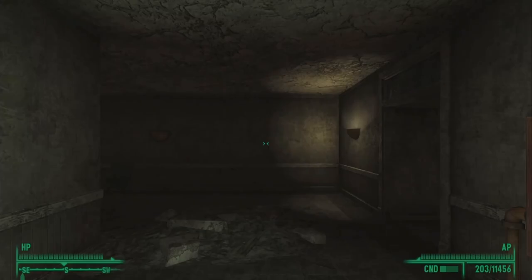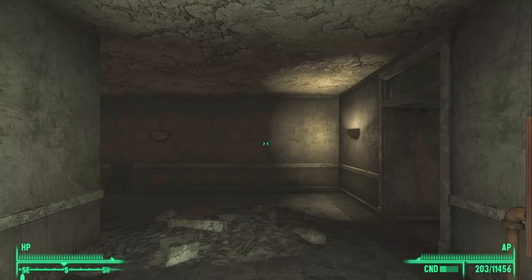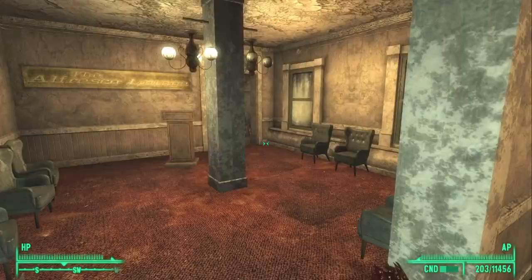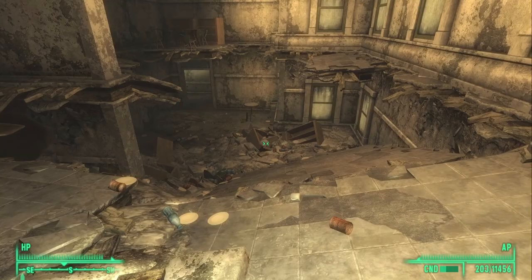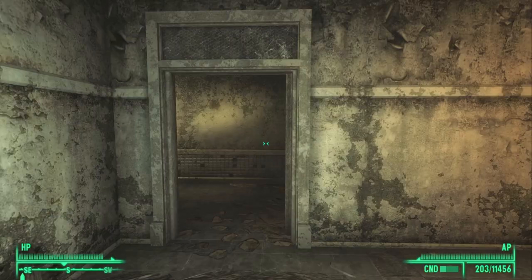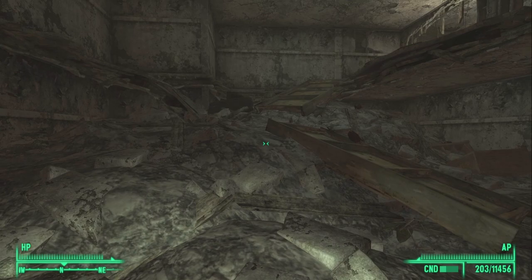The elevator will take you to the restaurant. Go ahead and use it. Once you arrive at the restaurant level, look to your west and go through this door and follow it through. There are a number of mutants and centaurs around, so this is a heavily populated area — it's important that you are well equipped. When you get to the area where the floor has completely caved in, go down it and through this door, which will allow you to emerge at a new corridor.